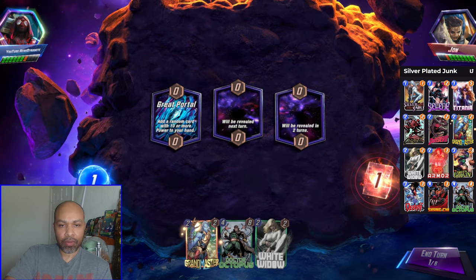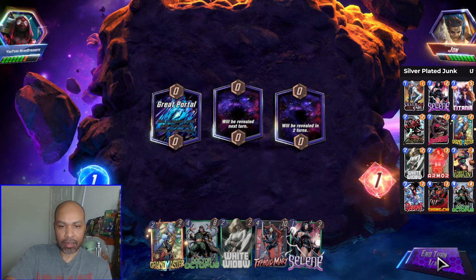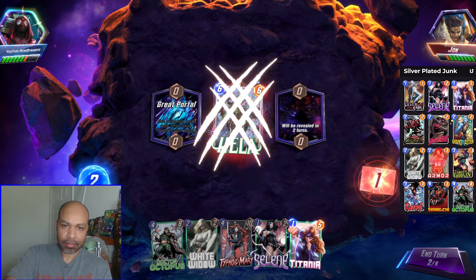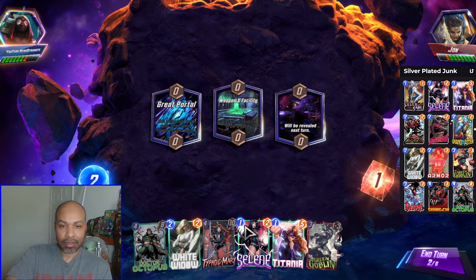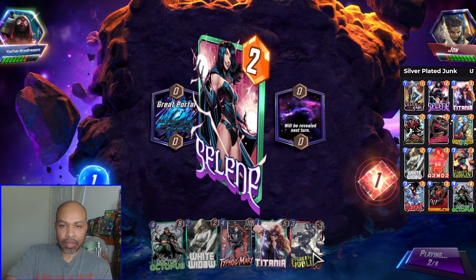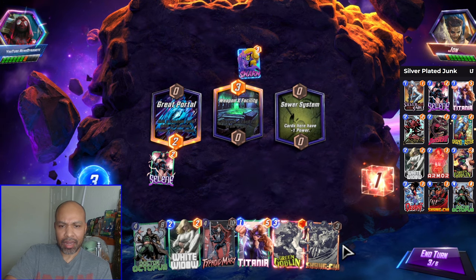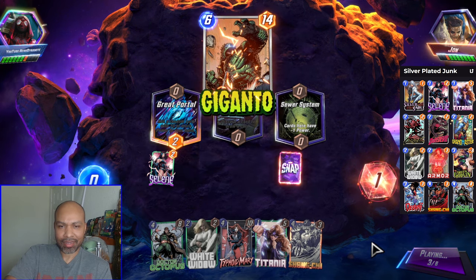Round four. I need to remember they have Magneto, which can yank around my Doc Ock. White Widow. They haven't needed her quite frankly. Let's go Selene left, just because they get the Swarm out of their hand. I gotta send Green Goblin right — that has to be done.